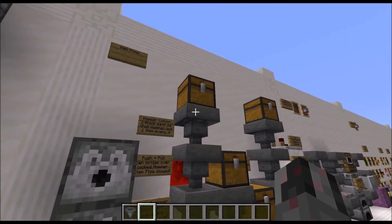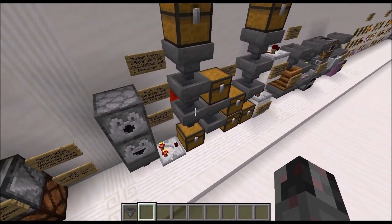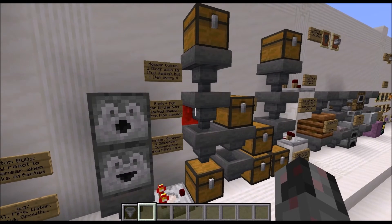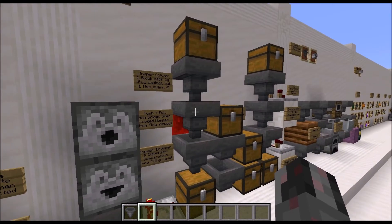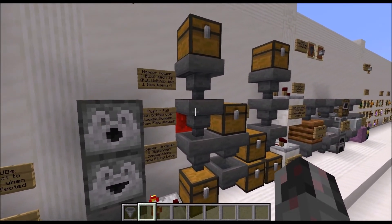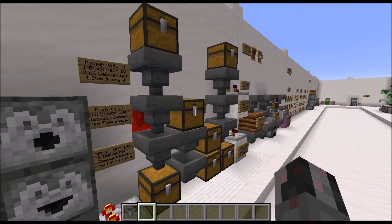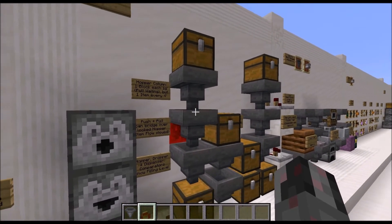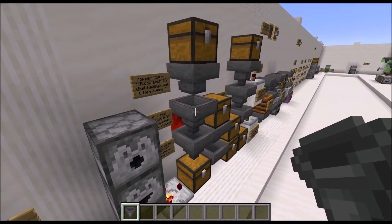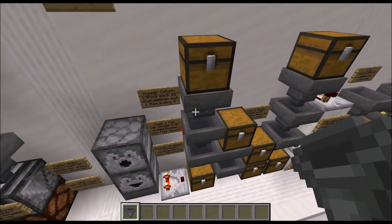One thing you should be aware of is if you have a push-pull column of Hoppers all feeding into each other, you can break the transportation by powering just one of those Hoppers. This Hopper pushes items in and the next one pulls them — all you get is a delay of four Redstone ticks where the item waits. This is basically the same situation as replacing a Hopper with a chest. If you want to actually stop movement, you will have to change the direction of the Hopper you want to block, so it is not able to push items through.